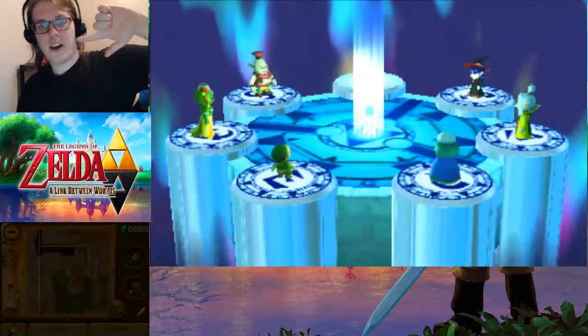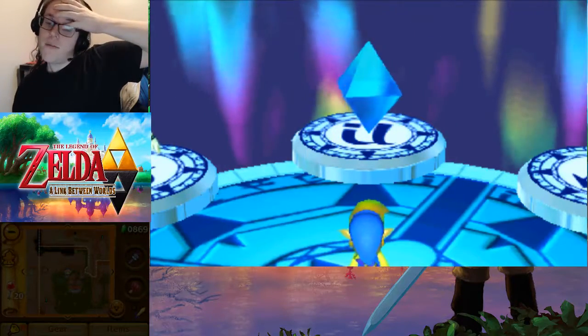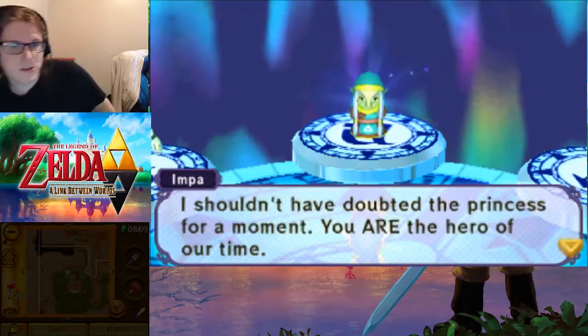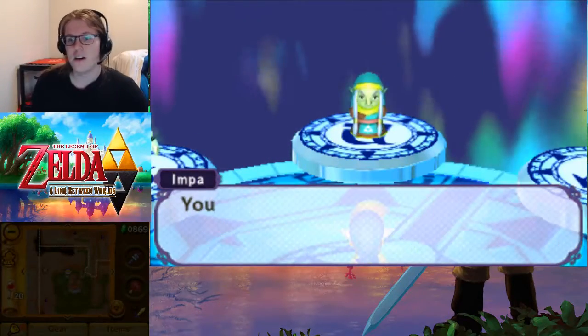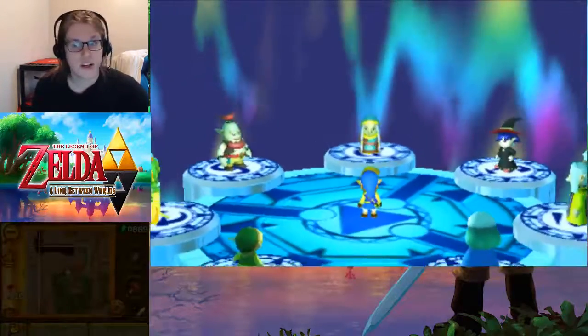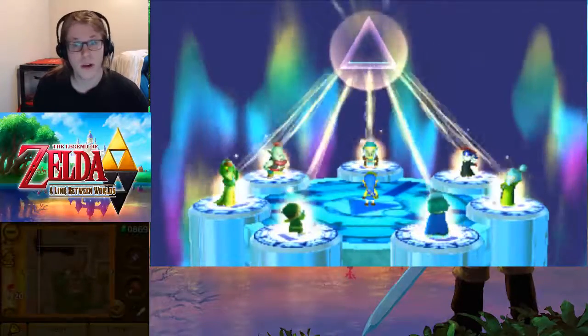We have gotten every sage freed. We haven't purchased every weapon yet — that is something we're going to need to do still. But we've freed every sage, we've upgraded our sword to the max, we've got the blue tunic, we've upgraded our shield, we've upgraded our stamina. So, the seven sages will now summon the Triforce of Courage, which is exactly what Hilda wants, so it'll work out well.